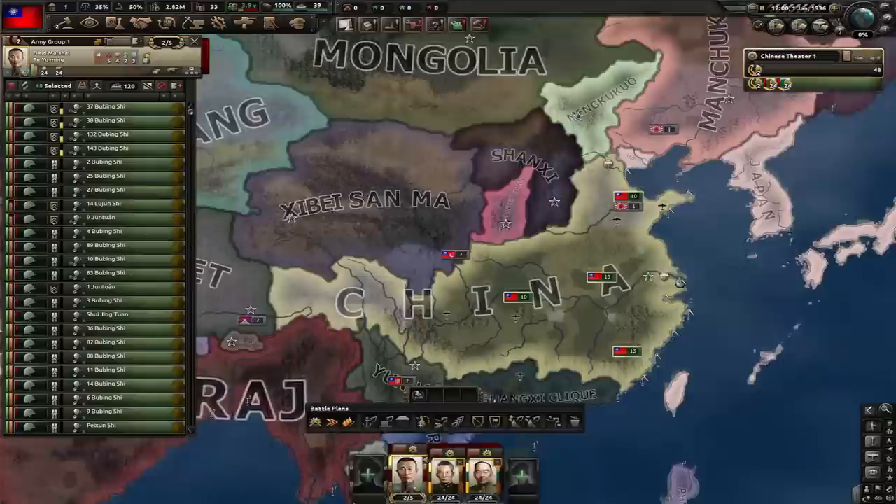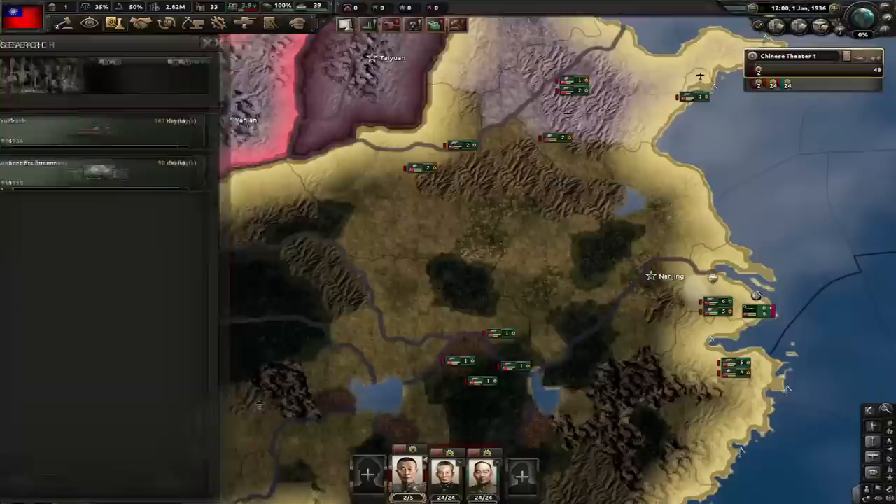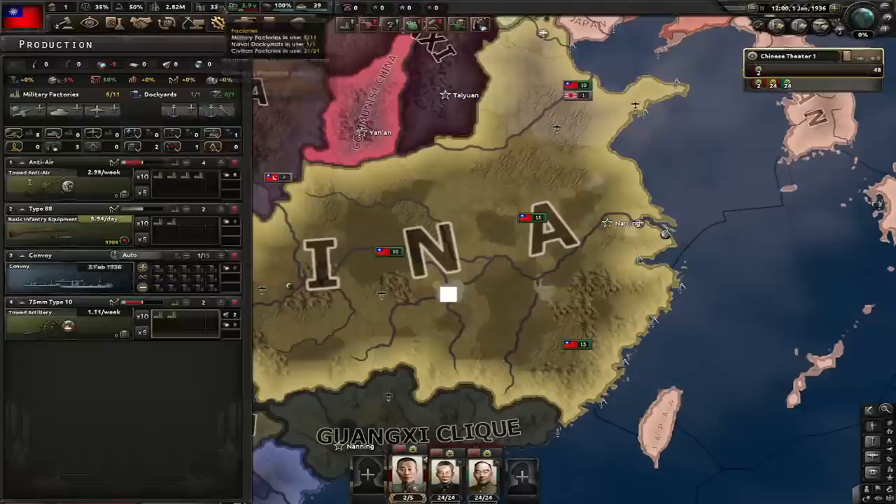For construction, I'm gonna build factories in Anhui because it has level 4 infrastructure. I'm gonna research trucks and also support equipment. I'm not gonna produce any ships except for convoys. For other production, I'm gonna go with 2 factories of towed artillery, 4 factories of anti-air, and the rest will go to guns right now.